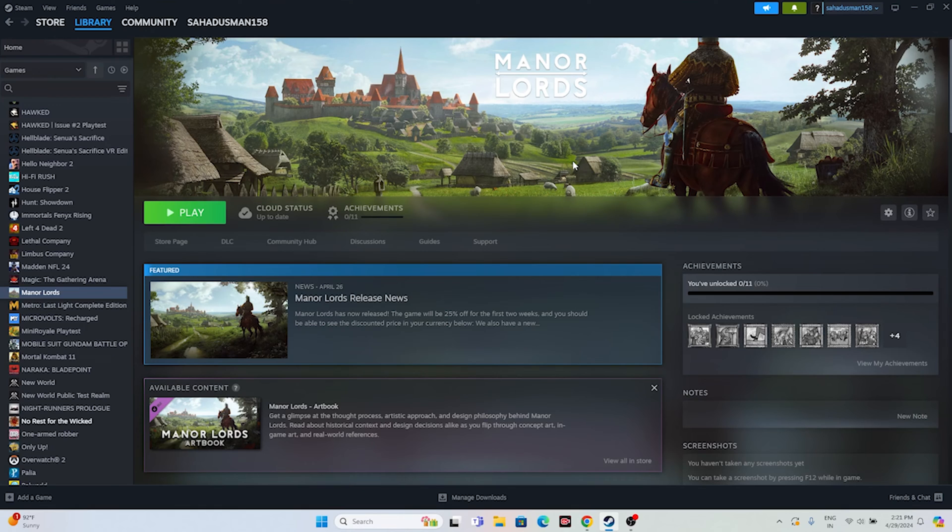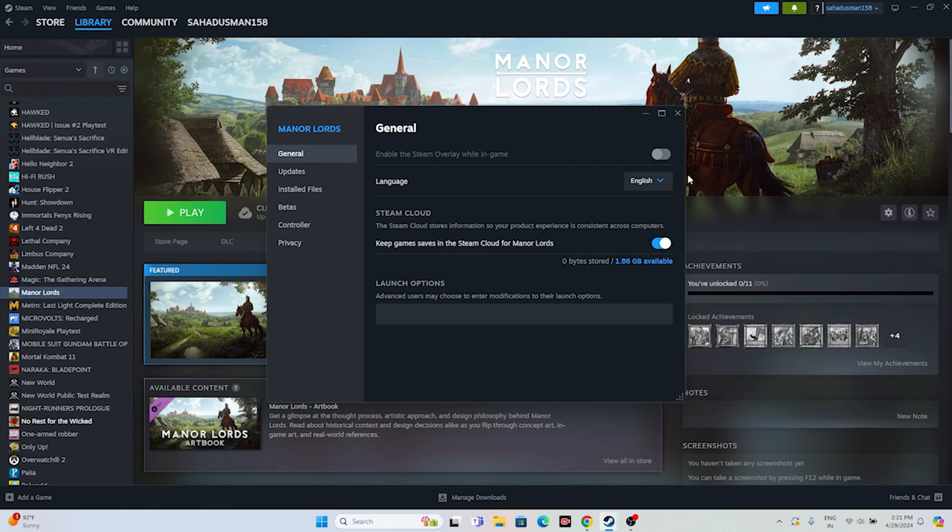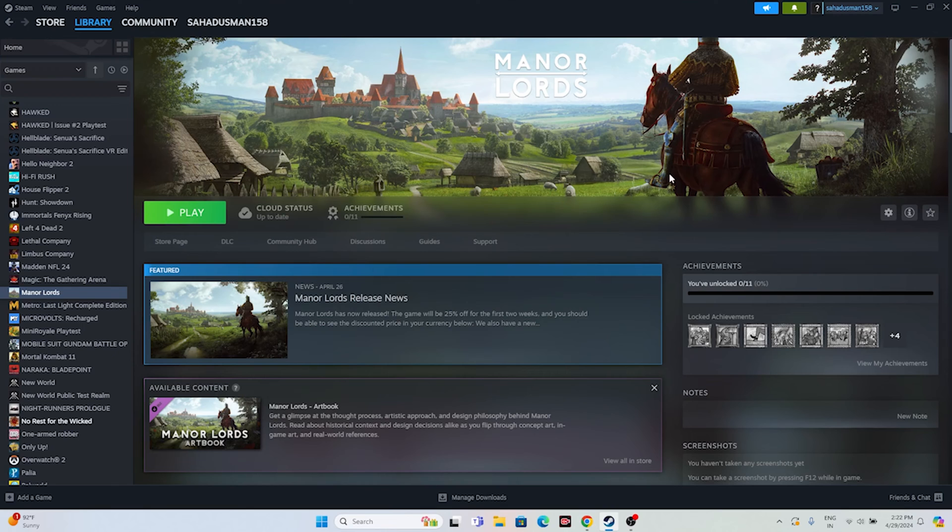Next, disable the Steam overlay. Right-click the game in Steam, go to Properties, then General, and turn off the Steam overlay if it's enabled. Also, try adding launch options: first try -dx11, and if that doesn't work, try -dx12. One of these should resolve the issue. If you're still having trouble launching the game, move on to the next fix.